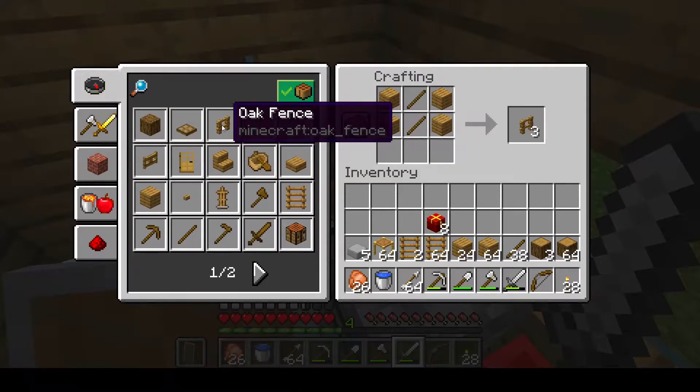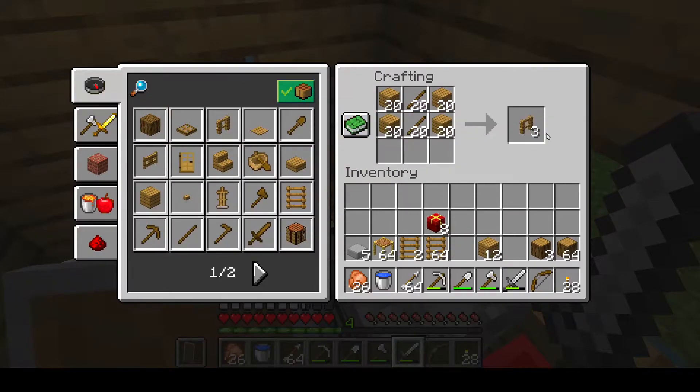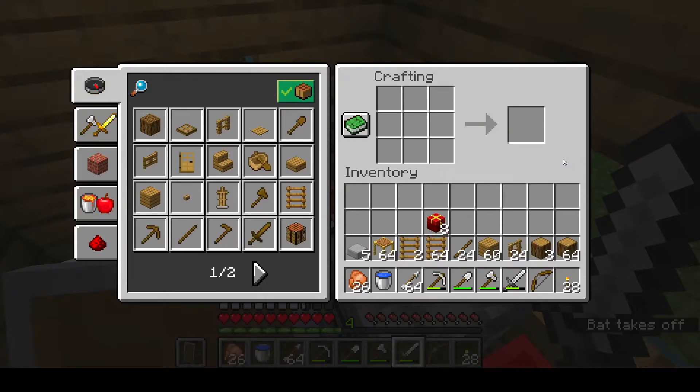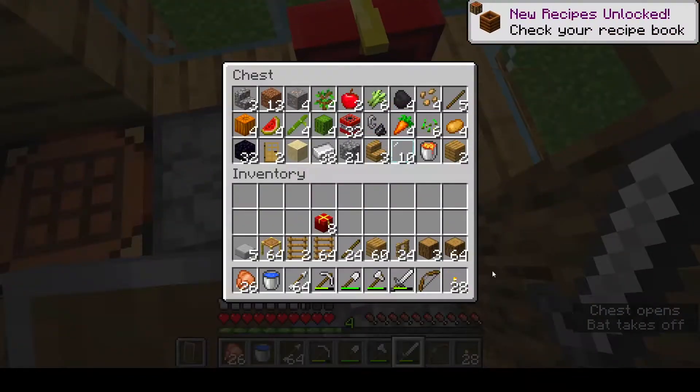I always forget which one's fence and which one's fence gate - which recipe. So let's just grab it. I think we need about 20-ish. I'm not sure, so I'll just grab 24, whatever. It's fine. And I believe that's most of it.